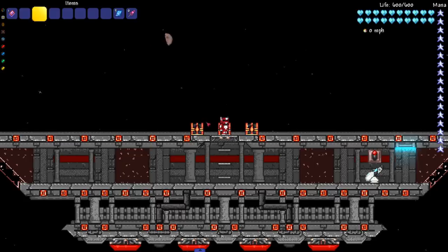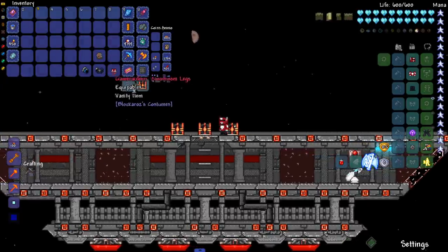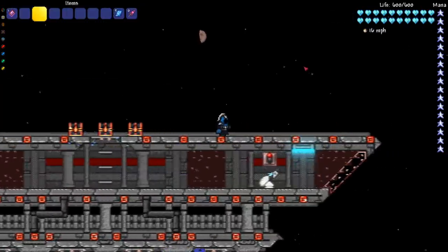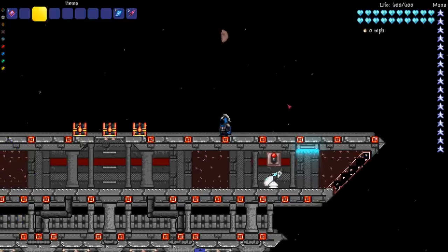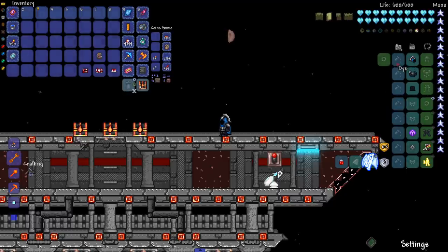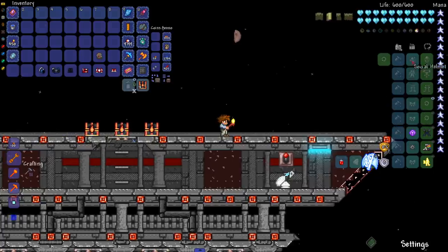We have a couple of mods gathered here today. Let's start with the first chest, which contains a good bit of Dark Souls vanity. Starting with the Thorium stuff — we got the Abyssal Walker set. I believe this is Artorius's set, though I'm not sure. My Dark Souls lore is a little out of date. Most of these are just vanities, but it looks great — Thorium always has great sprites.